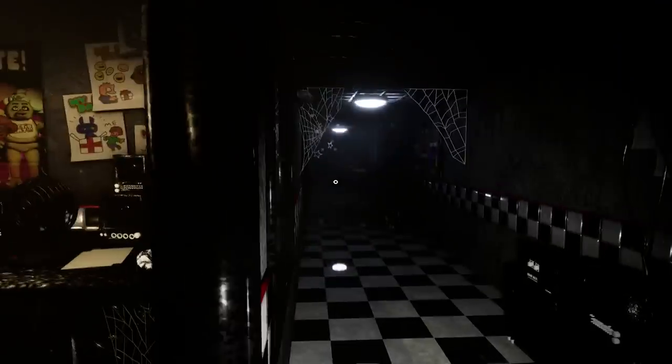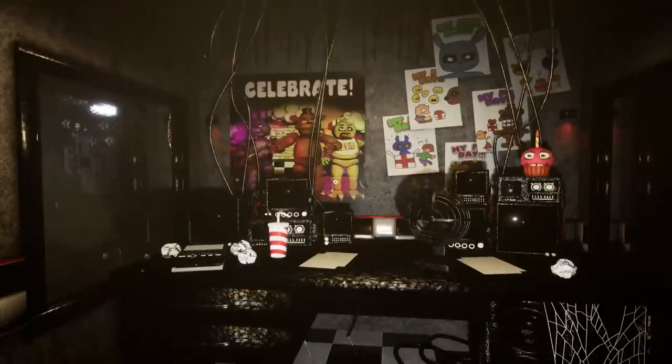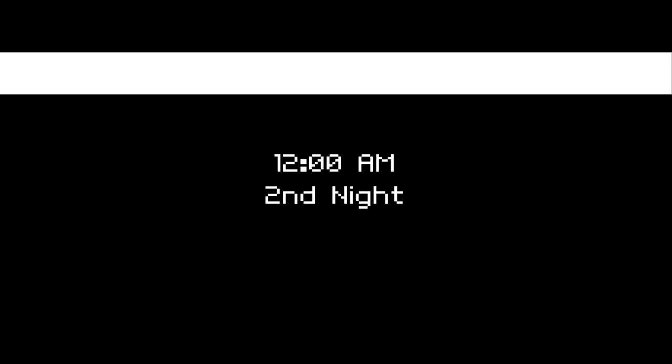Bonnie left — I thought for sure he would have come right over here, but I guess not. Chica — I don't think she's on the stage anymore. We should get back to the room. Wait, where's the power meter? I didn't see that. It might have been in the instructions panel at the beginning, but I got so distracted by being the Purple Guy that I completely forgot.